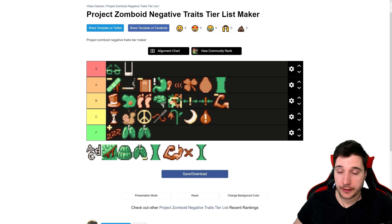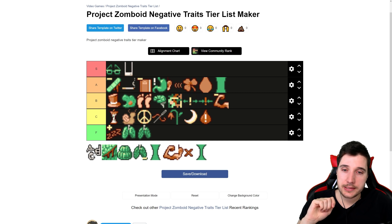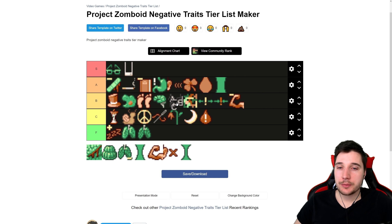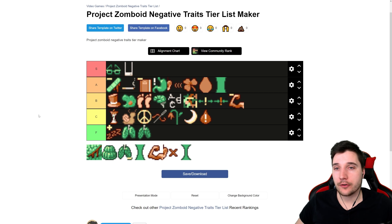You get eight points for Illiterate — you cannot read. Same as Slow Learner, if you don't really care about leveling up fast with skills like carpentry, first aid, and cooking, it's fine — you just won't read books. The slight problem for long-term survival is that if you can't read the 'How to Use a Generator' book, you might have an issue. In multiplayer, Illiterate is a solid A trait. Single player I'd put it in B — mid-pack. Eight points is actually very cool.